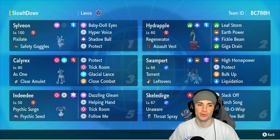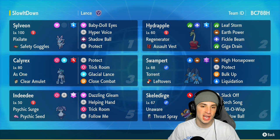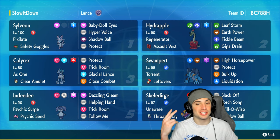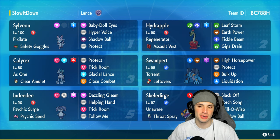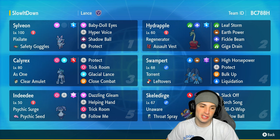Sylveon's got Water Tera type as a nice defensive option, with Pixilate, Safety Goggles, Rocket, Baby-Doll Eyes, Hyper Voice, Shadow Ball for coverage, and Protect. In our second slot we've got High Drippy Drapple — Hydrapple — with Regenerator and Assault Vest, also rocking Water Tera with Leaf Storm, Earth Power, Fickle Beam, and Giga Drain. An amazing moveset for an Assault Vest Hydrapple.